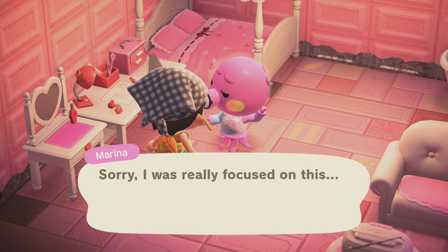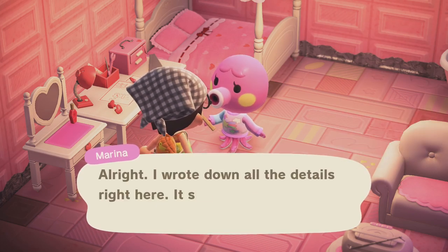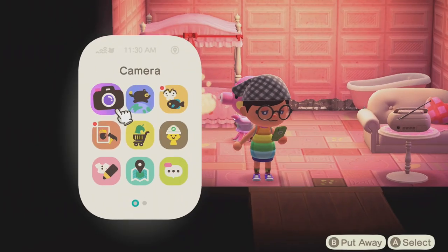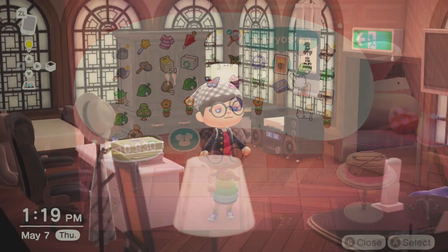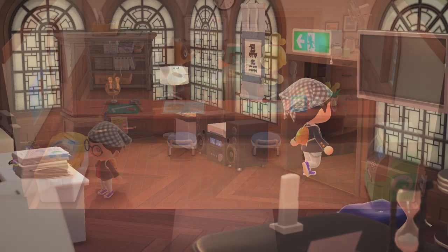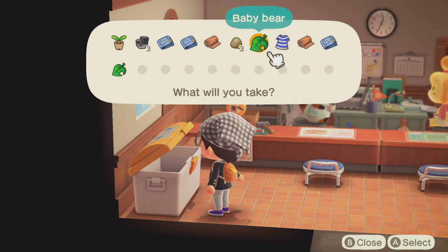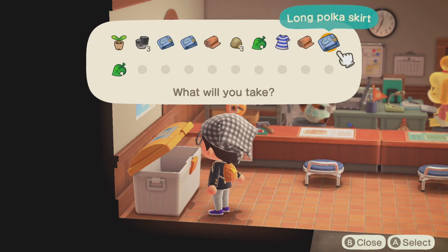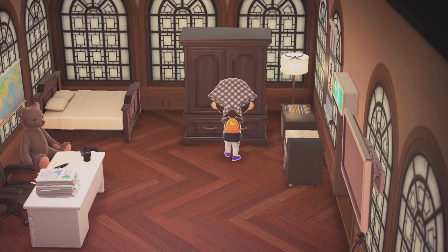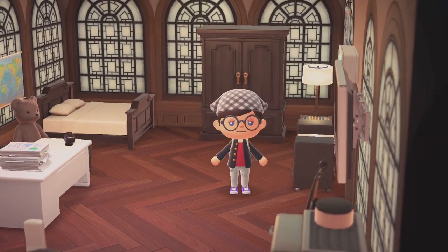One last tip: have you ever seen a villager's house and thought, 'I want that piece of furniture'? This is especially the case for smug villagers like Julian, who has his home decked out in constellation furniture. Well, there's actually a way to get some of that. If you're really desperate for something like that, all you have to do is kick that villager out. When you kick out a villager, on the day that they leave, they might leave a piece of furniture or clothing in the recycling bin. Now, this is not guaranteed — they might leave nothing, or they might leave that one thing you're aiming for. Do this only if you're desperate, but it's a nice bonus if someone you don't actually like has a pretty decent house.